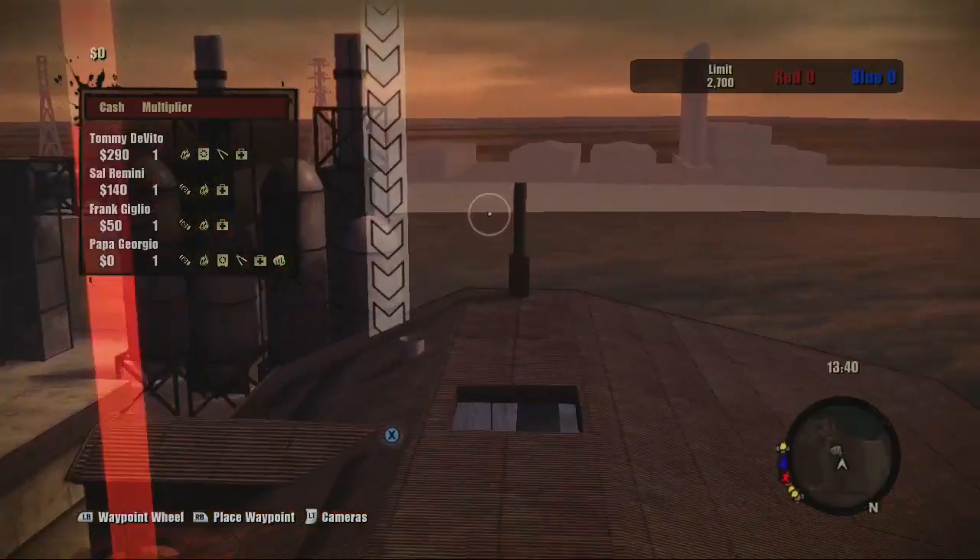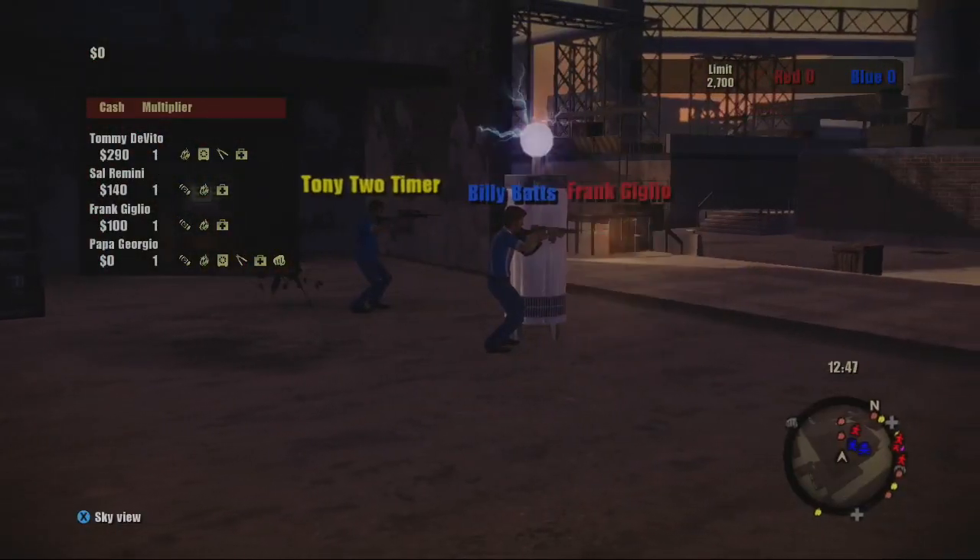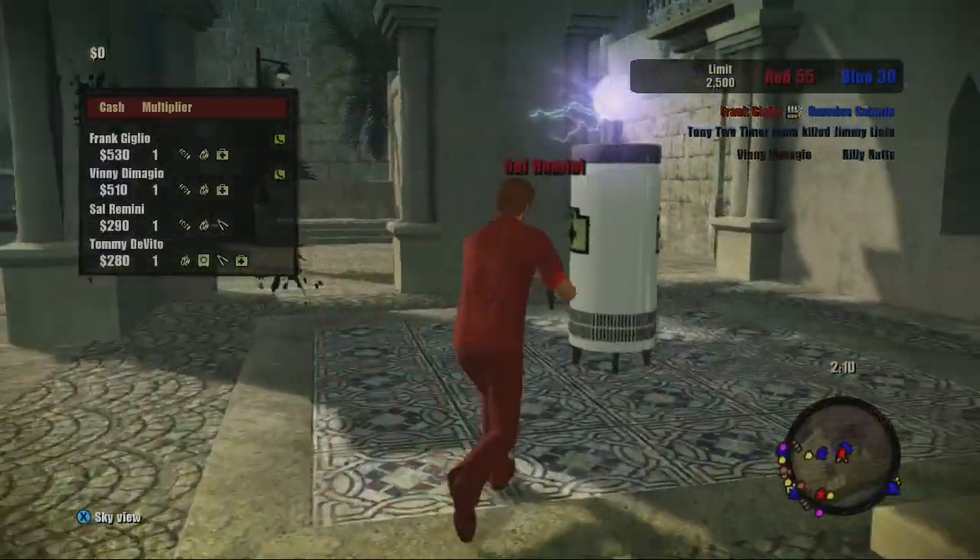Security cameras let you spy on your enemies. Press that camera's button to see the action inside. They also allow you to activate Don gadgets.